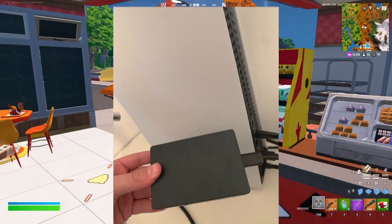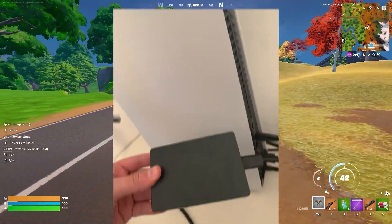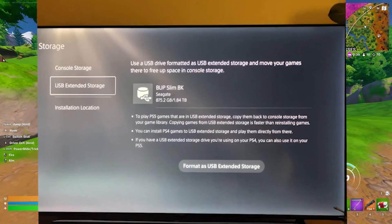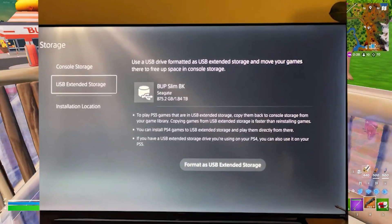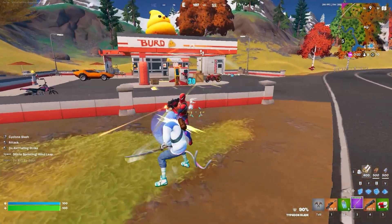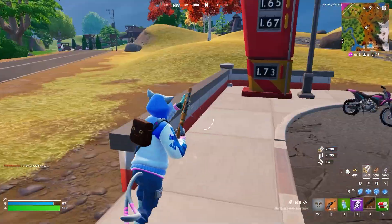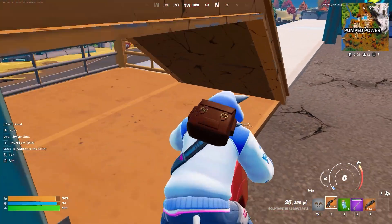The next step is to transfer your game to an SSD or external drive to check whether it works. Once you've connected an applicable external drive, you'll get a prompt to format it. Head into the main settings, scroll down, and open the device menu. Select the USB storage device, locate the newly plugged device, and confirm to format it as an external storage device. Make sure you have a backup of anything on the drive. Then head to the storage option in the main system storage settings, go to the application list, click the options button, select Fortnite, and move it to the external drive. It will take some time depending on the total size.